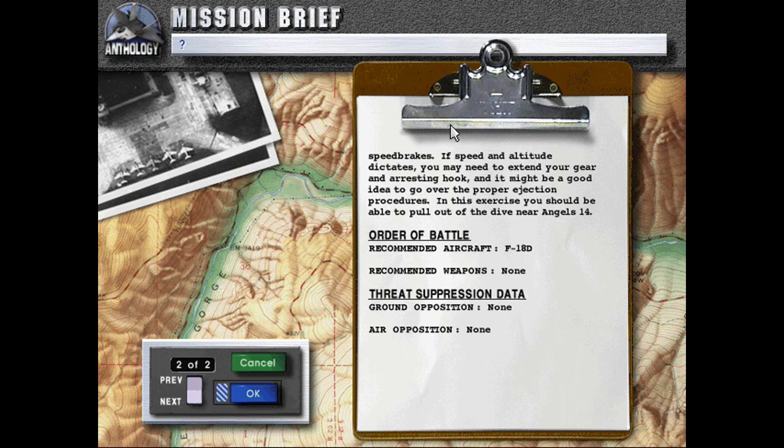In this exercise you should be able to pull out of the dive from Angels 14. Order of battle: recommended aircraft F-18D, recommended weapon stuns, red suppression data, ground opposition none, air opposition none.